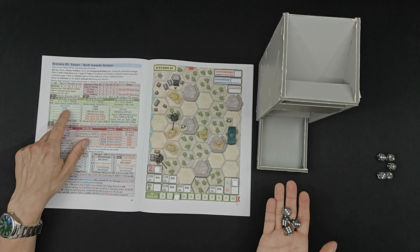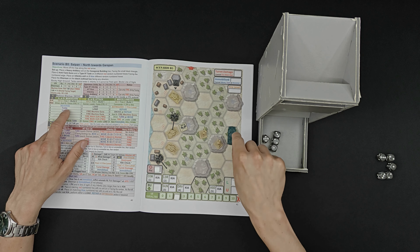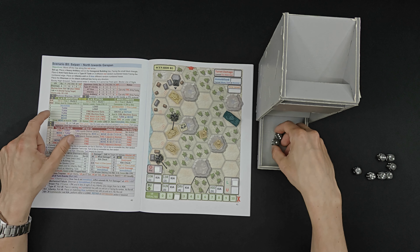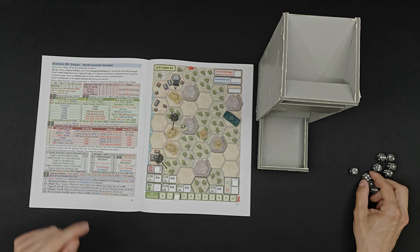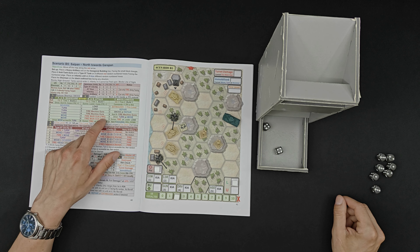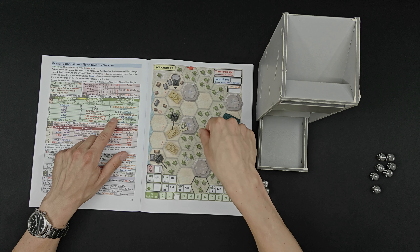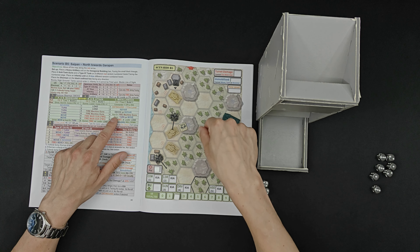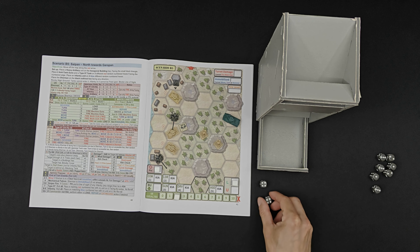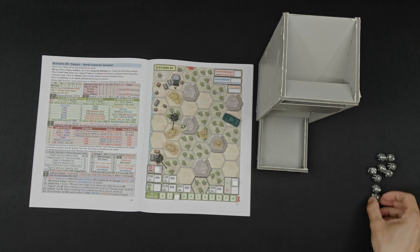We roll for movement with four dice. We use the five to move and the two to turn - the one and three are wasted. On the C table we're on a clear hex so we get two dice. We roll double fours which is fire machine guns - this time we can fire at this infantry. His size is two, two hexes away, so four or higher to hit. However there are trees in between and he's in trees too, so six or higher. We have two dice - a six takes him out. We roll five and miss. Last chance and - oh well, we tried but it didn't happen.